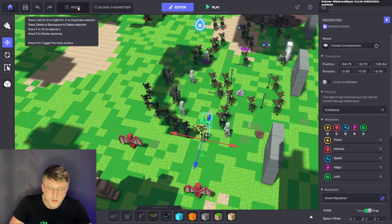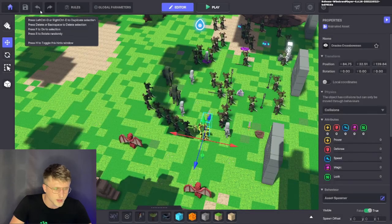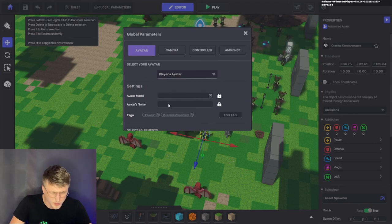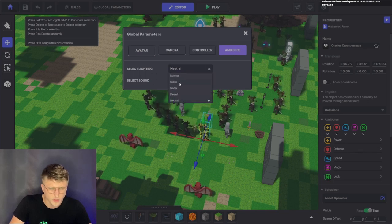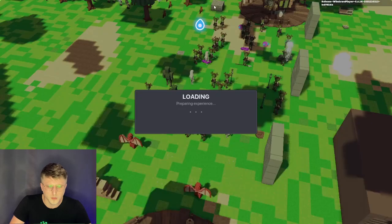To edit the music, you've got to go on rules, camera, welcoming, quests — you can add quests — victory, quest completed, the logic of the game itself. Global parameters, select your avatar, avatar model, avatar name. Ambience: let's change it to wild and then change it to night. Select lighting, desert. Perfect — play. Okay, let's rock, let's see what happens now.